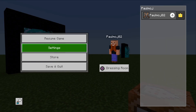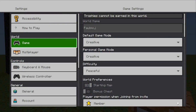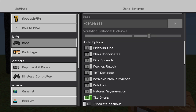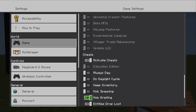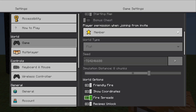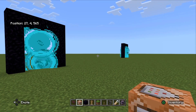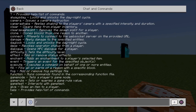First things first, let's go into our settings. We need to make sure that activate cheats are on, and also very importantly command blocks are enabled. We're also going to need to make sure that show coordinates are on for this build. Before we continue, we also need to put the following commands into the command box.